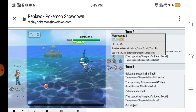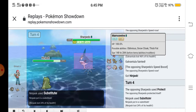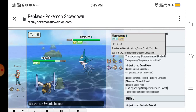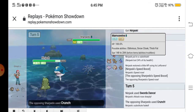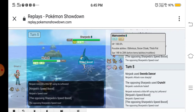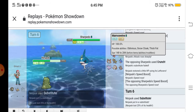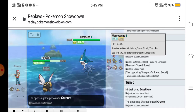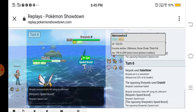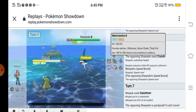I sent out my Ninjask and used Substitute, but he used Protect. I Substituted again to get my Speed Boost — yay! I used Swords Dance, he used Crunch. This setup takes very long. I used Substitute again, he used Crunch. I healed with Leftovers. I used Substitute once more — he is paralyzed, yes!